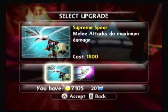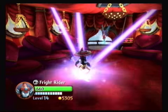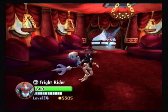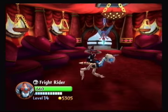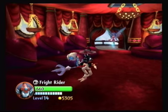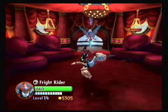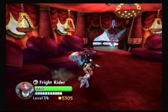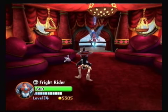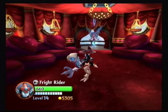His final upgrade down Sir Lancelot, fittingly enough, is the Supreme Spear — melee attacks do maximum damage. Cost is 1,200. Hopefully this one will be good — the spear looked pretty sweet from that glimpse. The Axe Spear, the one prior, might look more impressive to most people, but this one looks like it'll do some damage. The skull's a nice touch. It's really going to depend on how much damage Sir Lancelot does across the board — what does your spear do fully maxed out, what do the ostrich heads do, and what do the combos deal.